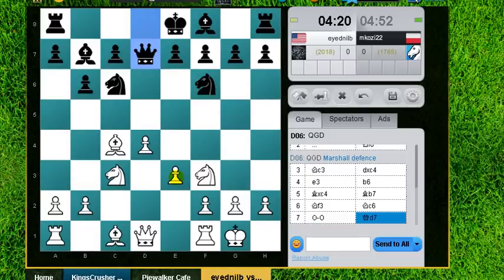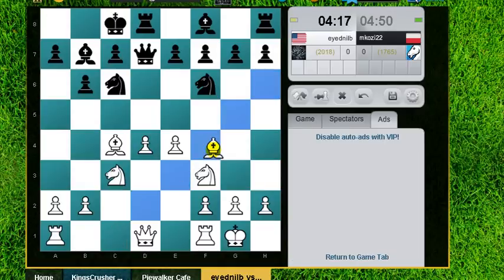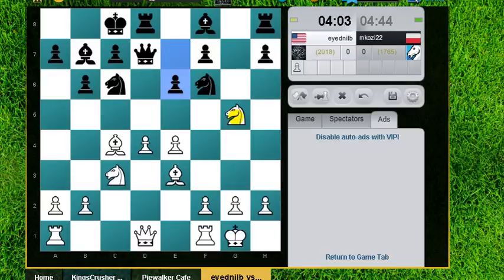He's going to go Queenside. So this bishop is good on this diagonal. Going Queenside is a little bit risky here, if you ask me, because of the open c-file. And this doesn't really bother me — I'm threatening to fork the rooks now.